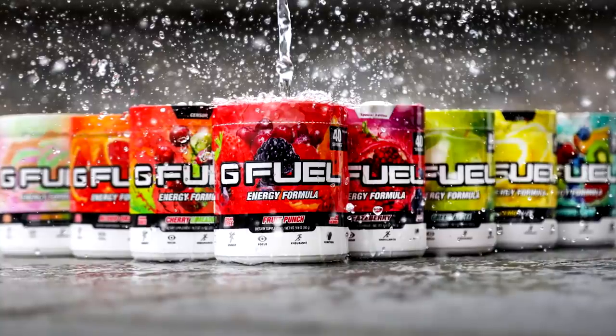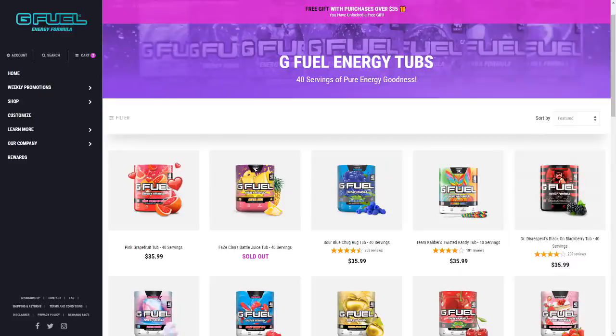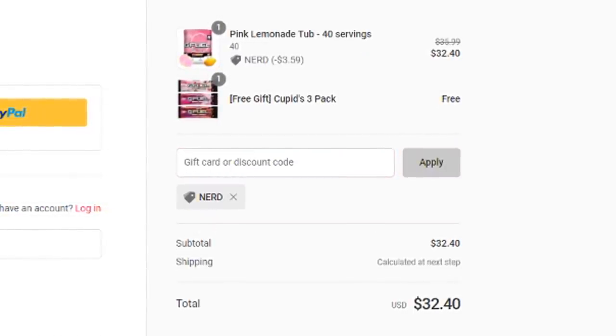Build your team now and get the best players possible. Also, just before we get into the video, if you guys want to get yourself some G Fuel, make sure you head over to the G Fuel website - link in the description - and use the code nerd at checkout for 10% off your order.